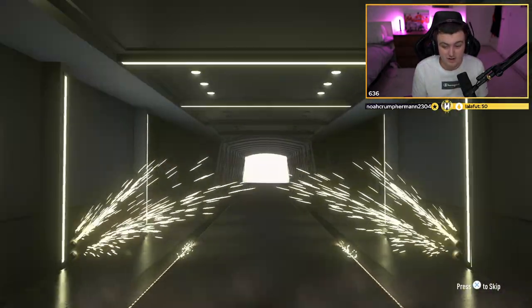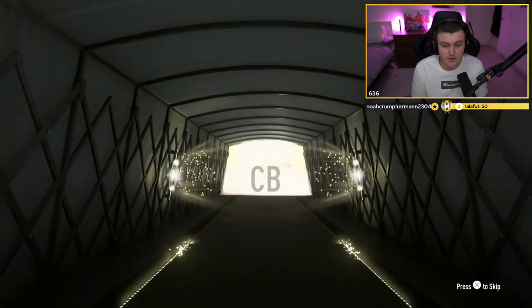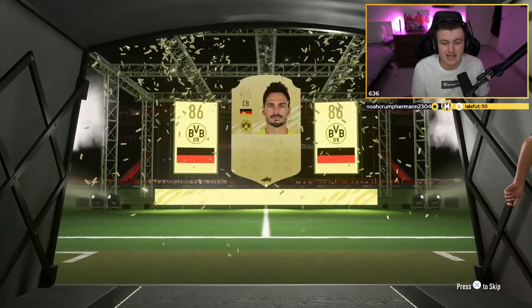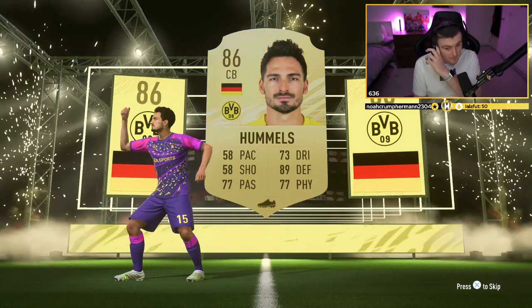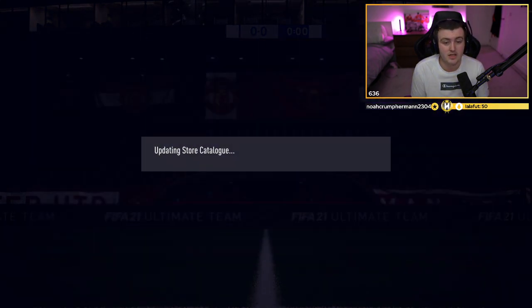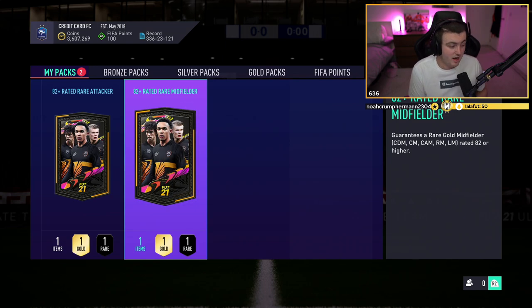We've got a walkout in the first one — the defender one. German CB. Oh, take it — Hummels! We'll take Hummels from an 82-plus. It takes 16 gold cards to get all three of these, and I think eight of them have to be rare, then the rest silvers and bronzes. In my opinion, pretty decent value and worth doing, even if you're just going to save them for Team of the Year, because you could get something good. I like the odds.